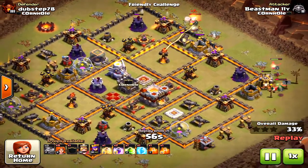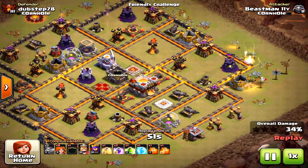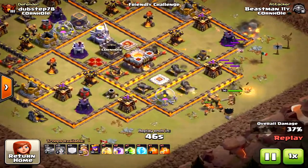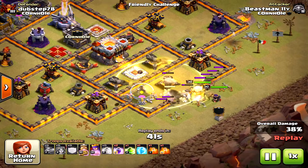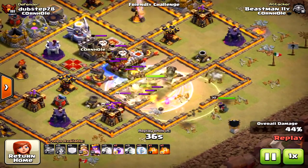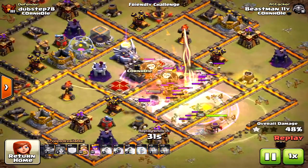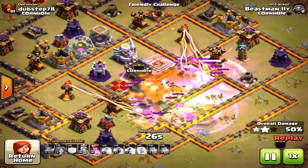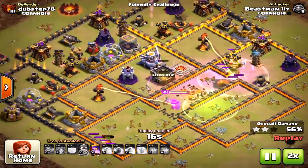He's got 35 percent down before his main attack comes in with the valkyries. He drops a heal at the beginning to heal them up, then a jump spell — he didn't even bring wall breakers, no need, they're so powerful they just break through the walls. There goes the jump, then comes the rage. He doesn't even deal with the clan castle — puts a freeze on them. The valkyries are so powerful and move so fast with the rage. The baby dragons handle the percentage and create the funnel as well. A brilliant attack!